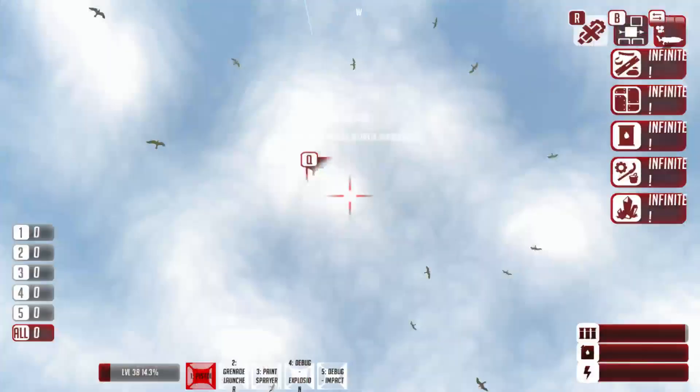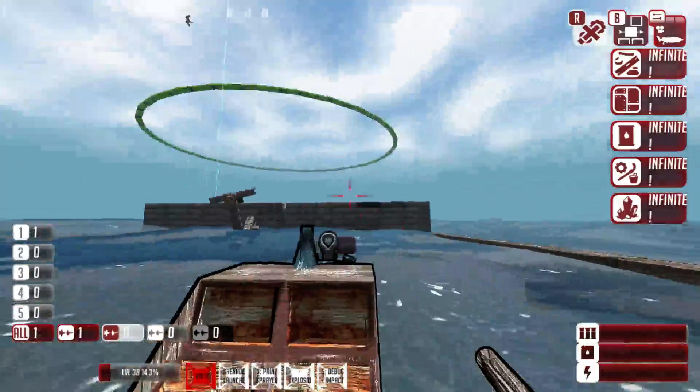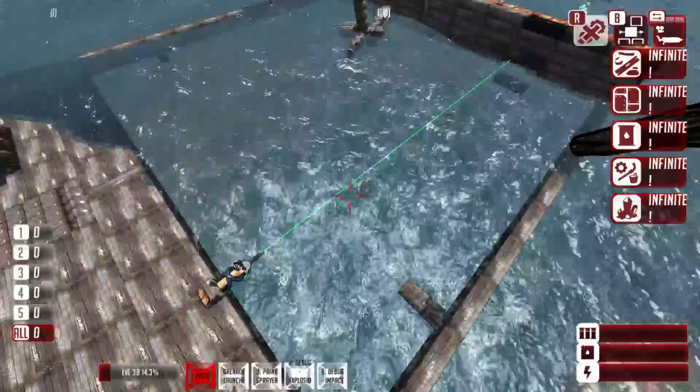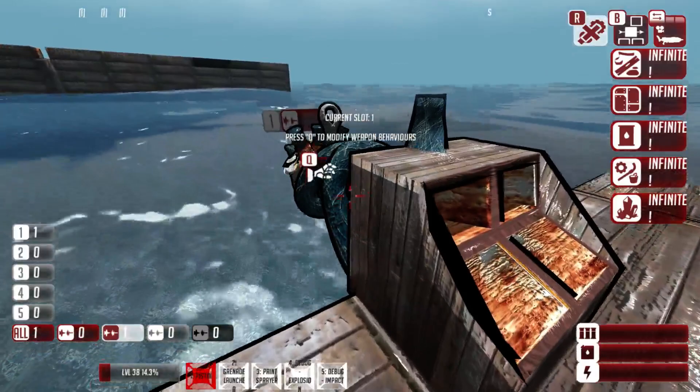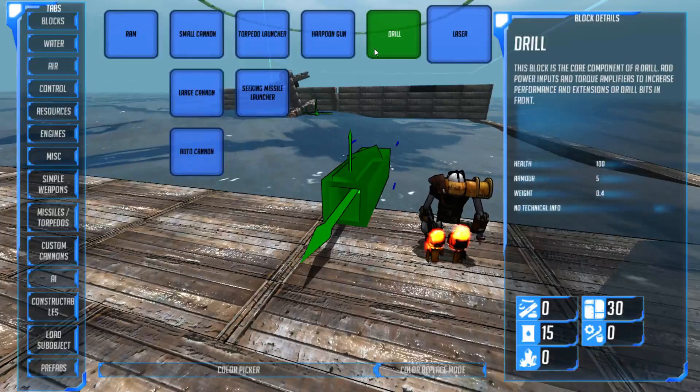We have two more bits. We have the laser - this is another fixed weapon. It's a simple fixed laser. You just press the fire button, it will charge, and then it will open fire. You can see it is tearing right through the wood and even the metal in the back. If I wasn't repairing it, it would probably take it out. You can attach this to a turret if you wanted to, or you can even make your own custom lasers, which I will get to later.